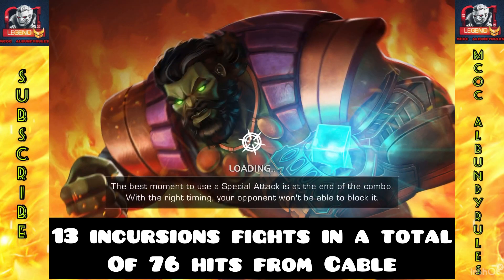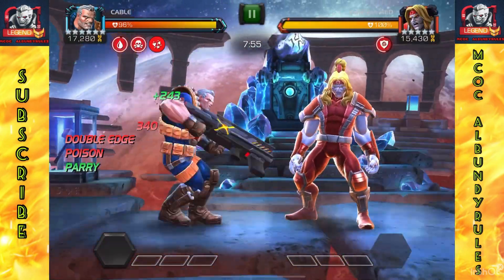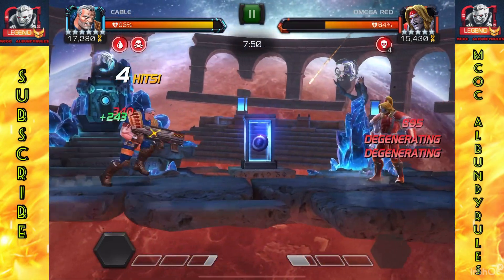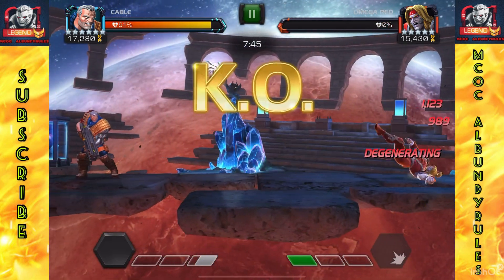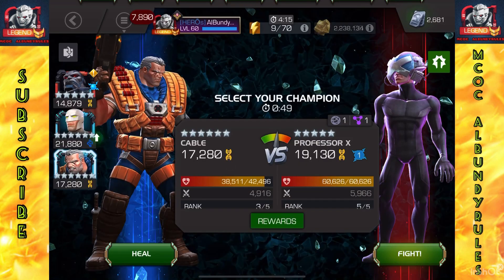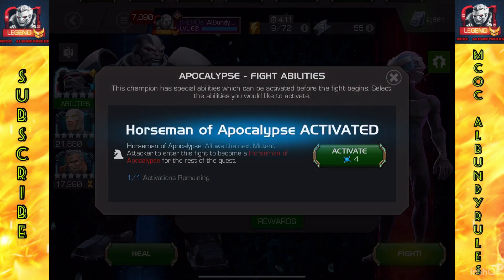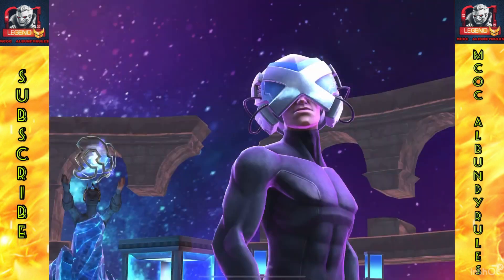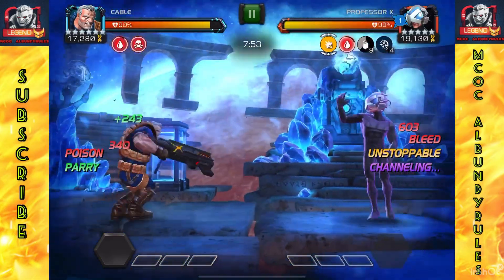Welcome back to MCOC Al Bundy Rolls. I decided to try my new R3 Cable in Incursions and realized how completely dominating he can be. I have the Apocalypse synergy running with him — that synergy is the main part — and we'll see just how completely he decimated fights. These are all going to be out of Sector 7. I activated the Horseman pre-fight ability too, figured why not.